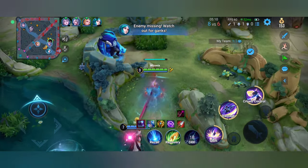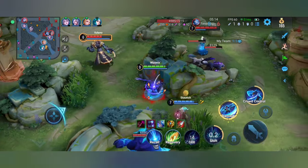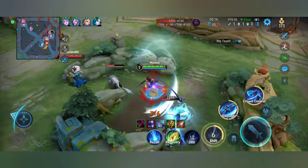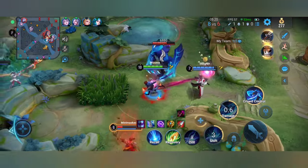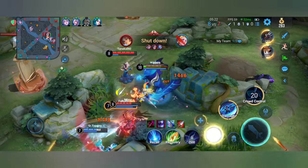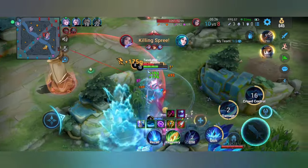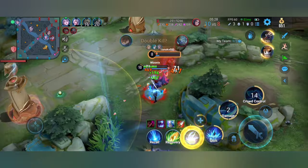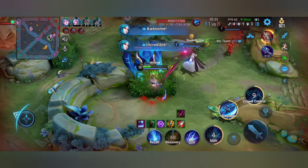As long as I'm in the river there is no bar above my head, but once I got out of the river a bar appeared above my head. I tried to push the buff camp towards the enemy so I can get stacks and attack the enemies multiple times with the second ability's enhanced auto attacks.